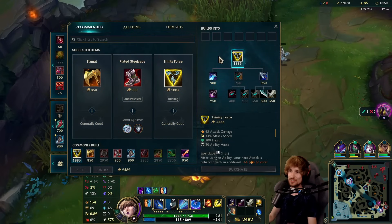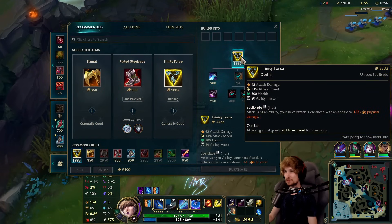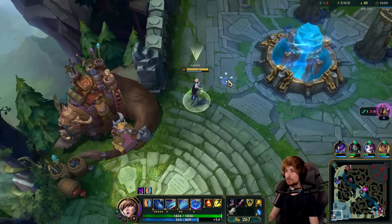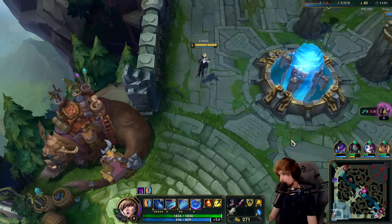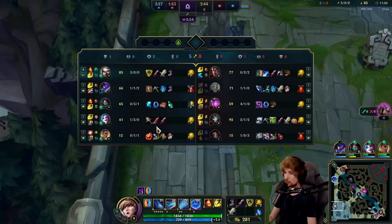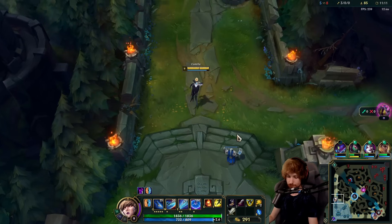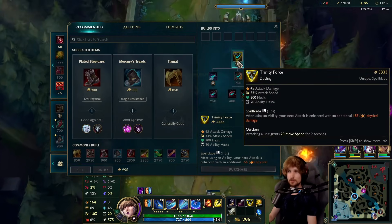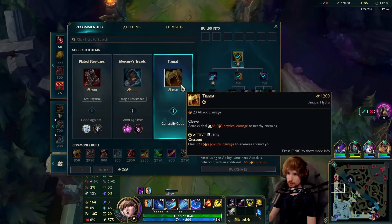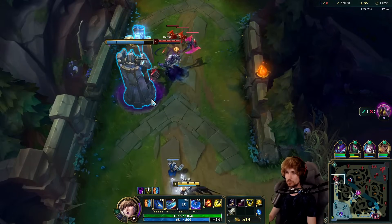We officially have Trinity Force — the best item that Camille can buy in this game. I'm serious. What I like about Trinity is the Sheen proc, all the stats, the effect from Trinity — good for kiting and stuff. When you rush Trinity, you have straight up the biggest power spike you can get on Camille. Of course you can also buy Tiamat early for the waveclear, but that delays the Trinity, which is just really bad for you.